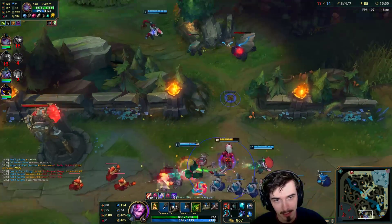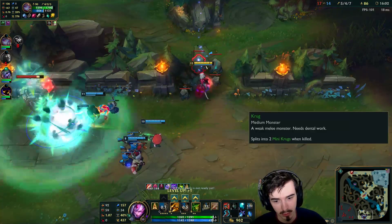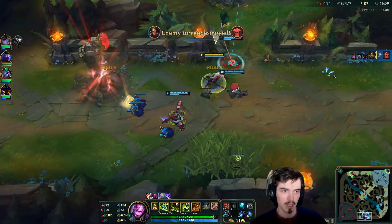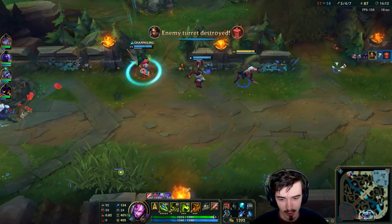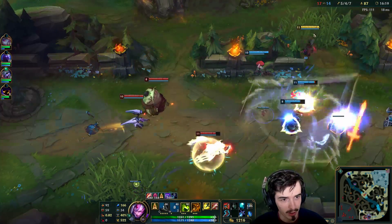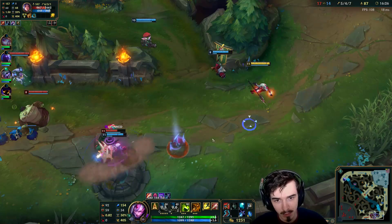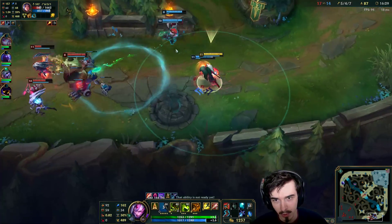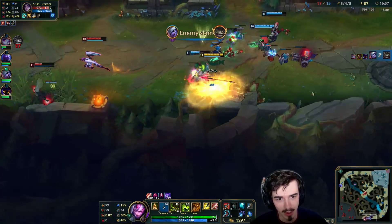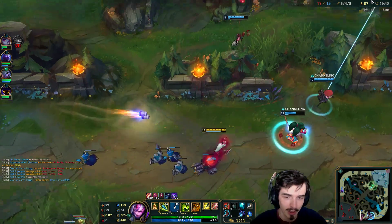138 Dark Harvest stacks — this cannon minion's gonna get me some as well. Very nice! Really close. The magic number for Dark Harvest is 150. Right now I only get Dark Harvest when I kill something like a cannon minion or a jungle monster. But when I reach 150 stacks, it lasts for a really long time — like five minutes or something — so it's like guaranteed damage. Whereas right now it's lasting a really short time. But now I've got 150, so I do a lot of damage now!